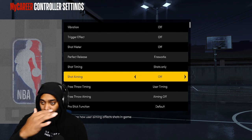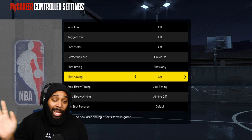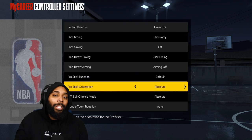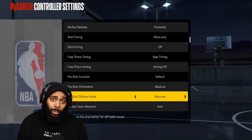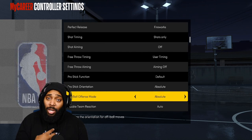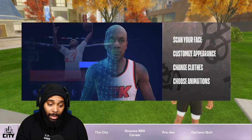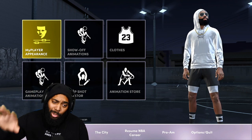Shot aiming - turn that off. Everything I use is on absolute, mainly because I play on the 2K camera. When the game first dropped you could only play on broadcast to take away the jitter in the city. They've dropped a whole bunch of different patches so we're good to go. Come over to my player appearance - we're hopping right into the jump shot creator.